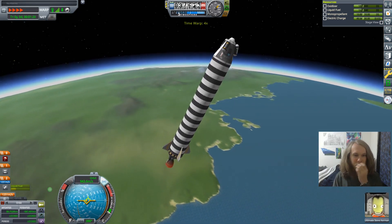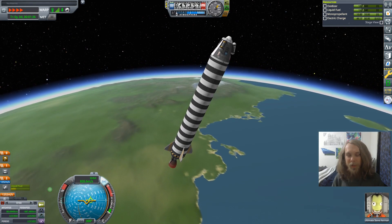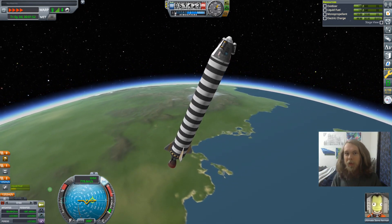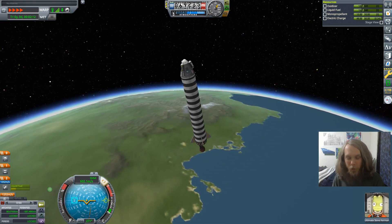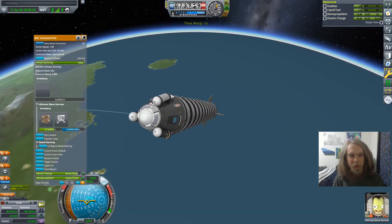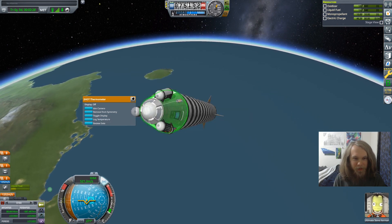You're probably wondering how we unlocked liquid fuel engines — it's because I did a boring science collection on the launch pad and the runway first. Those were Risk Zero and Risk Zero A. So this one is Risk One, and look at this — we're in space already.